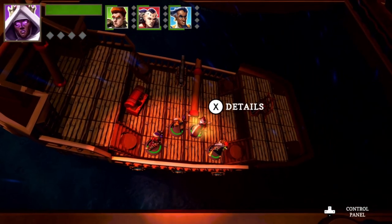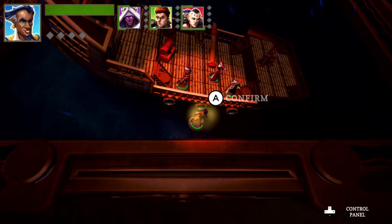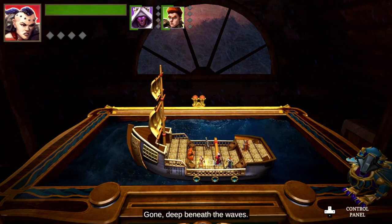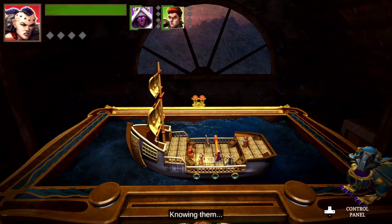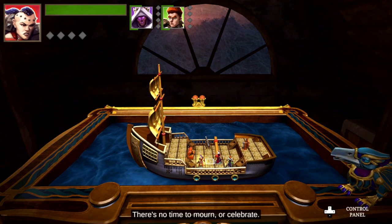Who failed? I kind of wanted a mage in the party. Okay. Peace. Threw away the rogue, I believe. Deep beneath the waves. Only three scoundrels left. Knowing them, their first thought is that this means a larger share of the treasure.